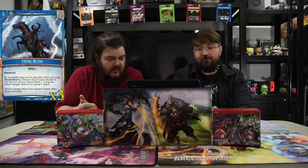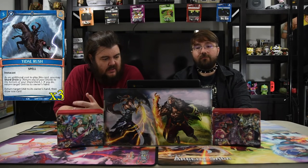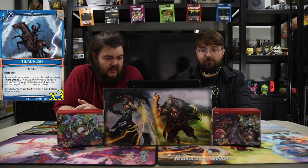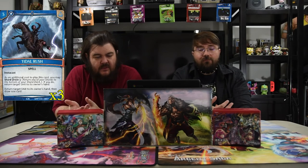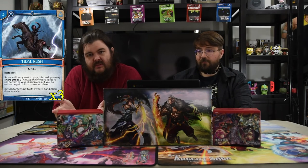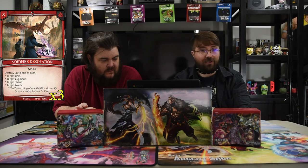Tide Rush is a three-cost instacast spell. Return target unit to its owner's hand, then draw a card. As an additional cost you can shard drain — if you do, return another target unit to its owner's hand. This is another shard drain card you'll use Rex for, but you just get to bounce dudes. It's a cantrip and instacast at the same time — just really good.